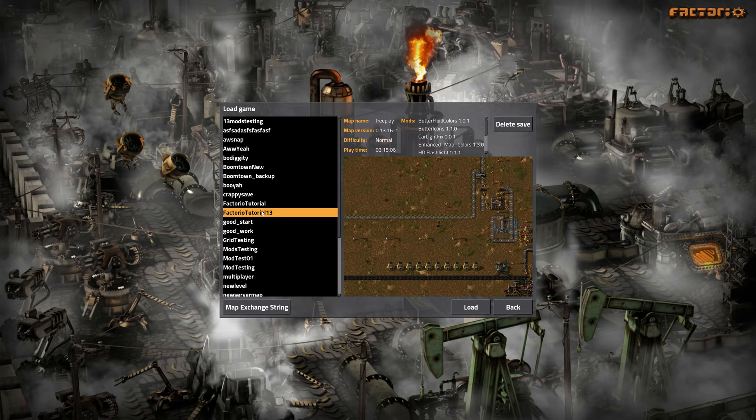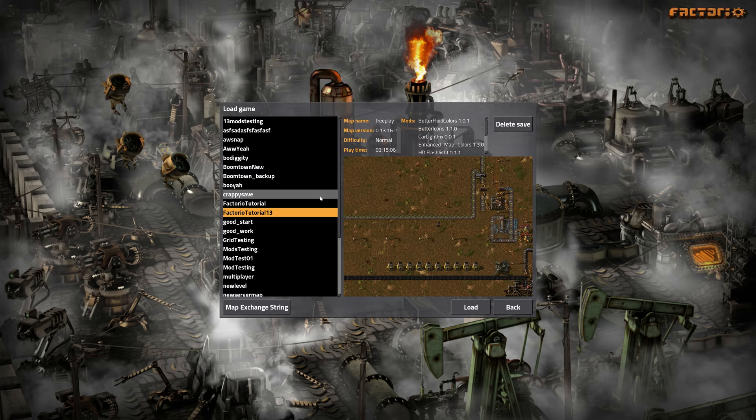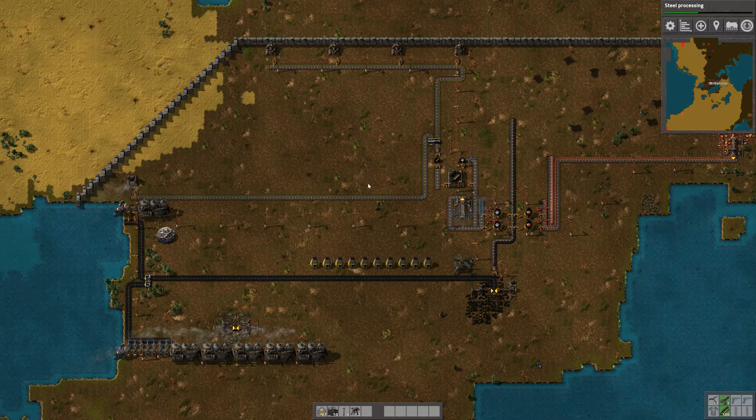It's tutorial 13. This is the right one. This has eight more minutes on it than the other one does, so it looks like this is the correct one — Factorial tutorial 13. We're going to load this up.